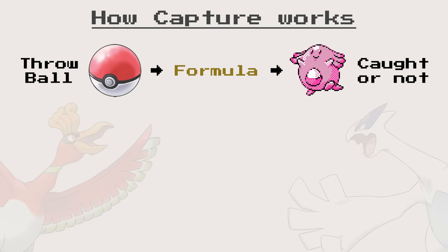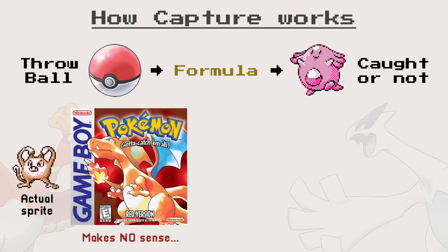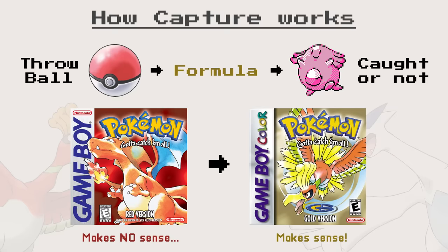One of the core mechanics of the series, Capture, is governed by a formula which gets tweaked almost every generation. In the first games of the series, Red and Blue, most of the calculations do not make any sense and are really confusing, understandable given how primitive Gen 1 was. Gold and Silver solved this by revamping the entire formula, leading to a more straightforward and easier to understand process.